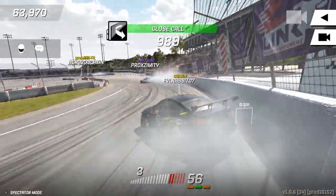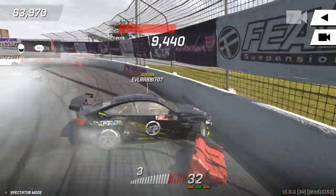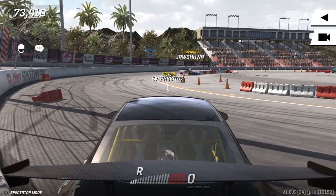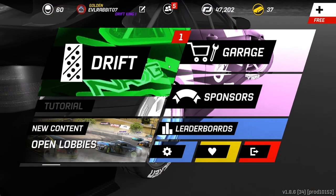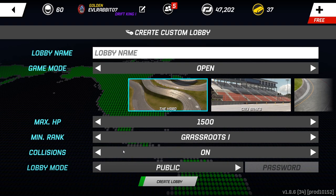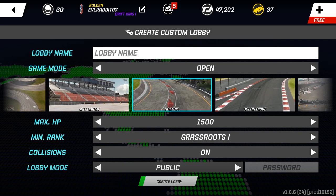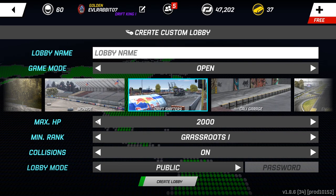Got proximity up there. I kind of hit the wall. I'm super excited for the lobbies. You can just go here, create, set your max horsepower, set your minimum rank, collisions on yes or no, public lobby, password. You can make it close to your friends if you want just your friends and do anything you want — any track, set your power limit, you can go down even to grassroots cars at 350 horsepower. You can set your ranking if you don't want rookies or pros. Private with a password. Whatever you want is available.